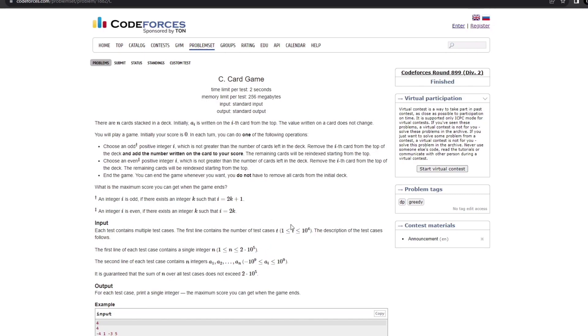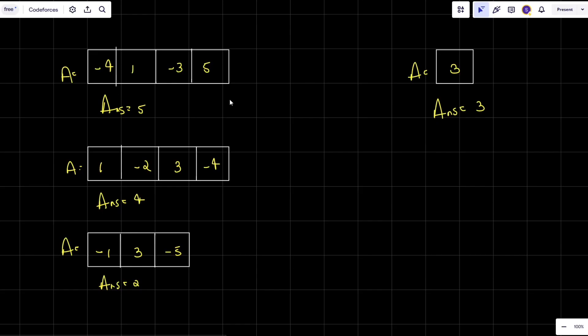Now let's understand with the help of examples. I'll consider all the test cases given in the question. For the first example, initially my sum will be 0, and I have to perform operations such that the sum is maximum. I know my sum will be maximum when I'm not taking any negative values.